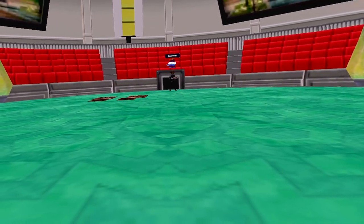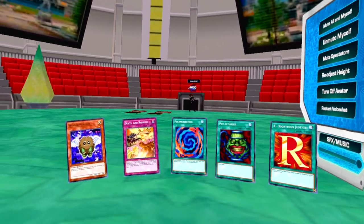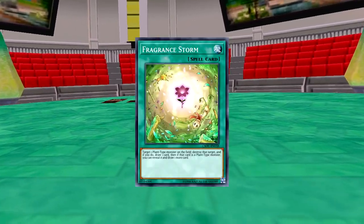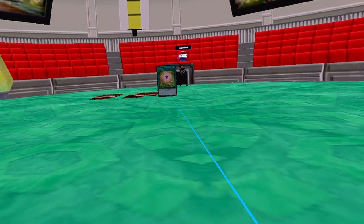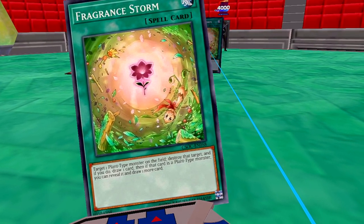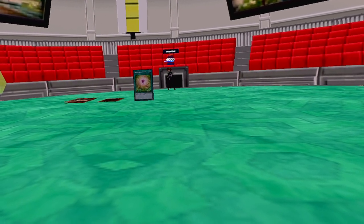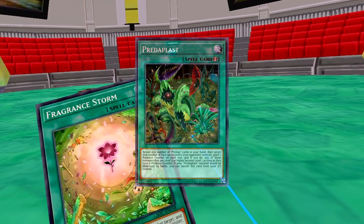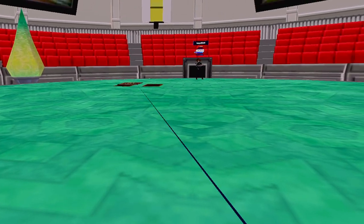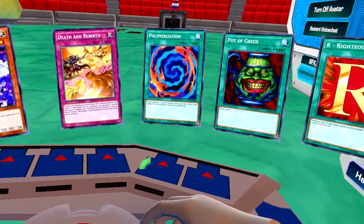So what are you going to do? I'm really tempted to do something. Please don't tell me you're going to activate Ultra Polymerization turn one — that'd be dumb. Not yet. I'll activate Fragrant Storm, targeting Darlingtonia Cobra on the field — I can destroy it, draw one card, and if it's a plant I can reveal it and draw again. I drew Predaplast, so it's not another plant. I don't need to reveal it. I'll set a card face down and end my turn.